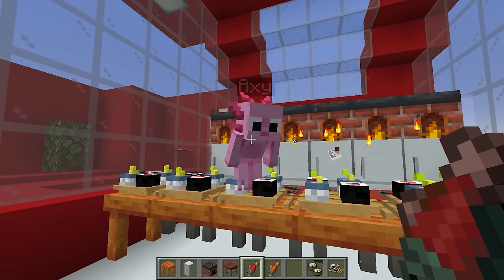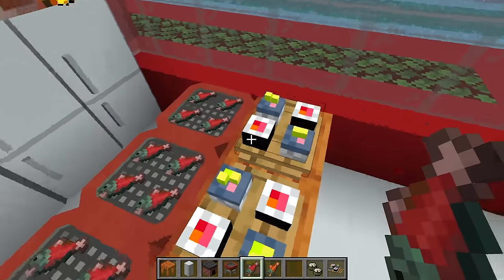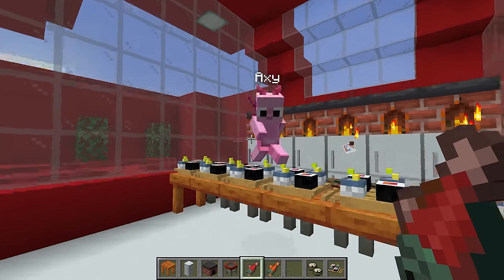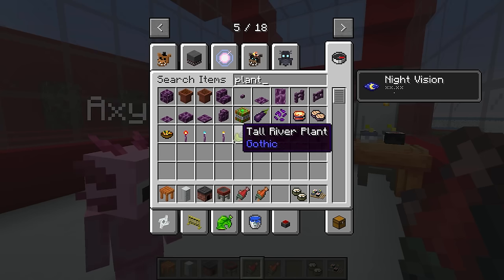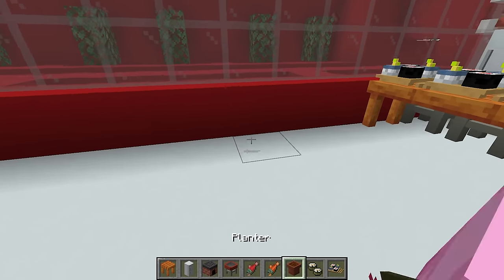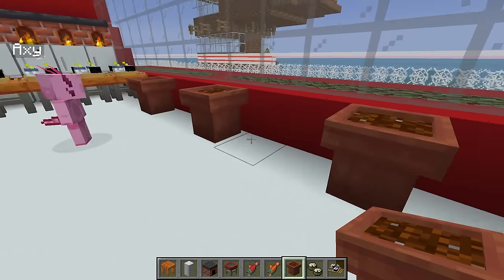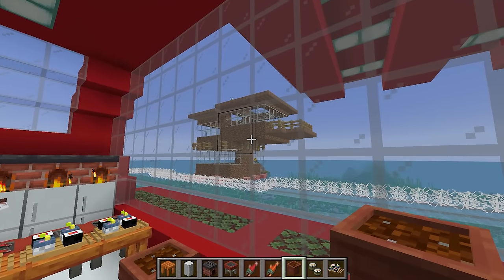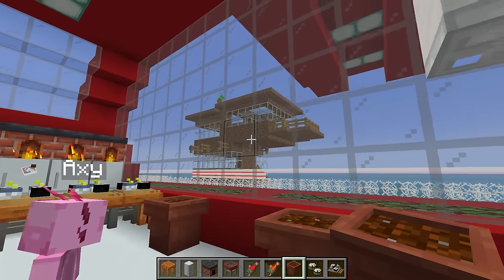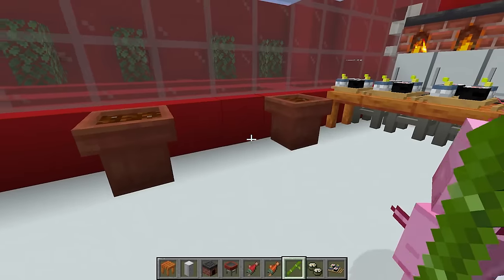These fridges are gonna have all of them stored inside and once they're done they're gonna be laid out in the front over here. But Mongo, you're not supposed to cook fish for sushi — you're supposed to eat them raw. Wait, really? Okay, well then we can have one section raw and one section cooked. Axie, let's put the raw fish everywhere — I'm gonna hang them up from the ceiling! All right, while you do that I'm gonna decorate this place a little bit.